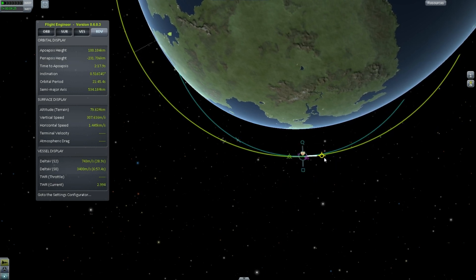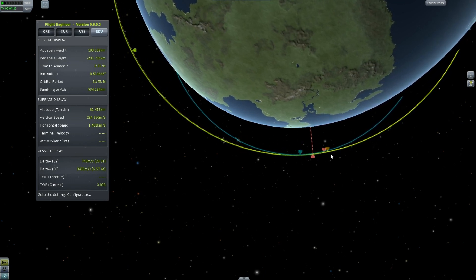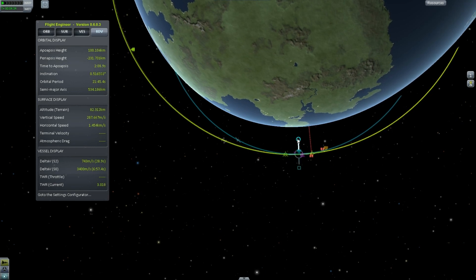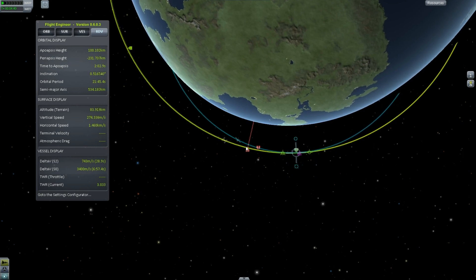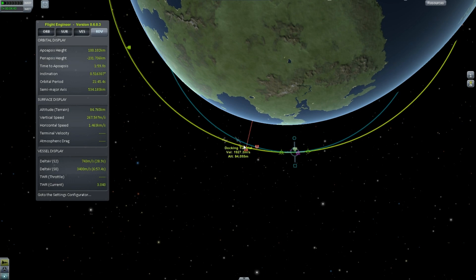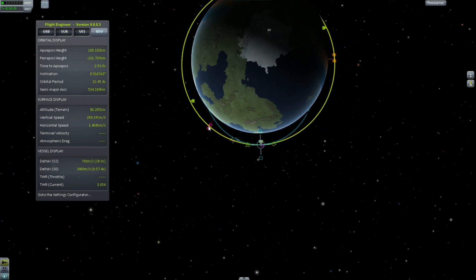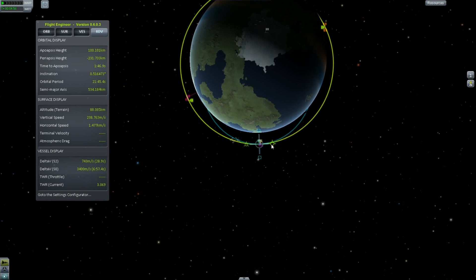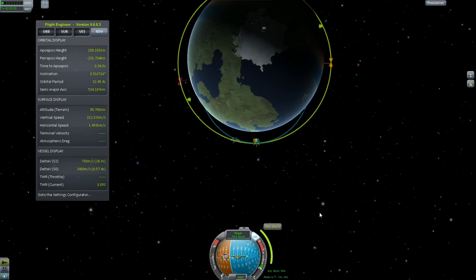We're going to make a maneuver node here and try to dial that in a little bit more. My apoapsis is kind of shifting, so we can pull it using — I don't remember what this one is called. Anti-radial, maybe? I'm totally blanking on the name. Basically fine-tune this until we get it close. 1.5 kilometers is not bad, so we're going to leave that for the moment.